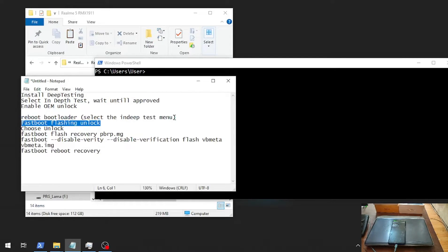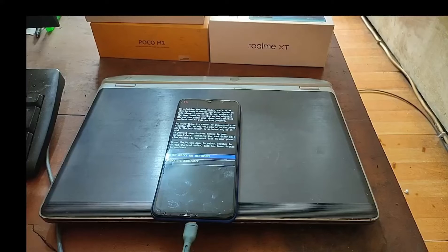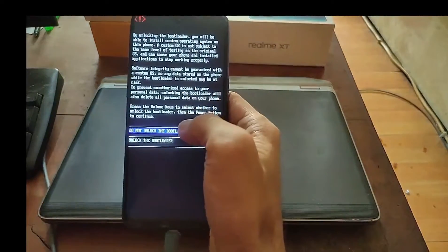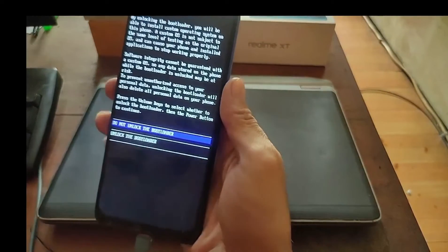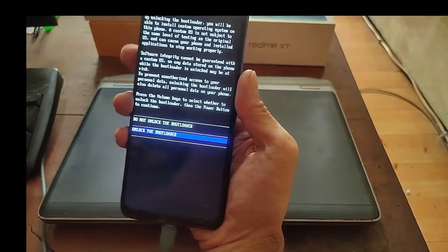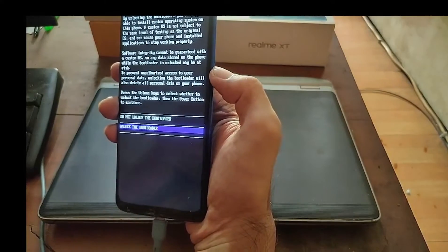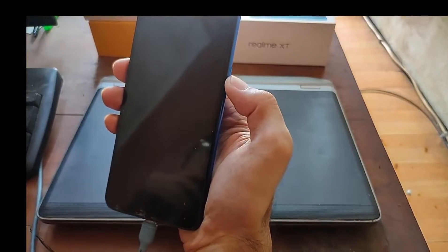Of course, if you want to flash a custom recovery and also flash vbmeta, type the flashing unlock command and press Enter. You will get a confirmation on the phone with two options: 'Do Not Unlock' and 'Unlock'. Navigate using the volume buttons, select unlock, and confirm by pressing the power button.